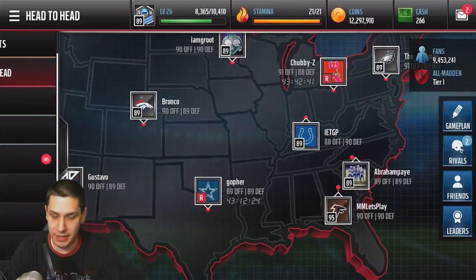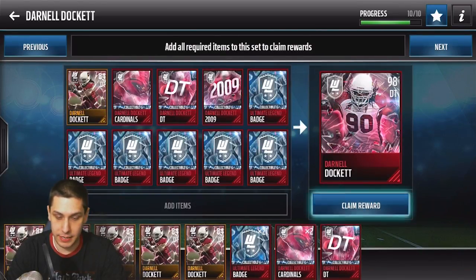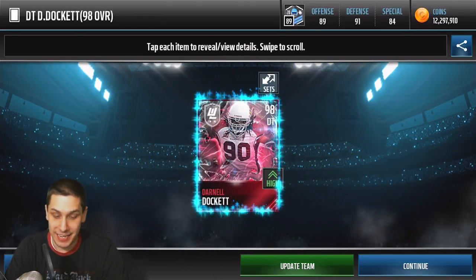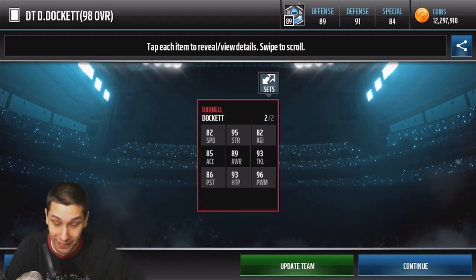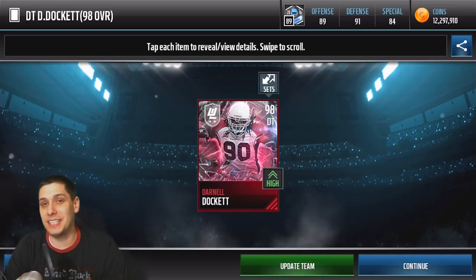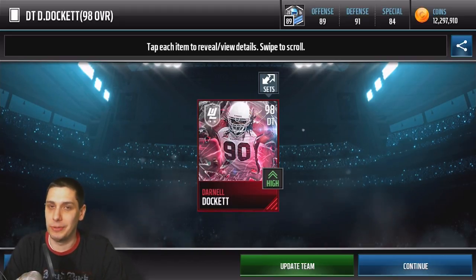Let's double check the set — Darnell Docket 99, and we have everything we need! Let's go, baby — we are going to complete this Darnell Docket! We only had one extra position collectible and two extra team collectibles, so it was close. That's a 98 overall Darnell Docket completed. Let's look at the attributes: 82 speed — not bad for a defensive tackle — 95 strength, which is monstrous, and 96 power move, which is huge. Some really nice attributes. Hopefully you enjoyed the video; drop a like, subscribe if you're new, and I'll talk to you guys soon.